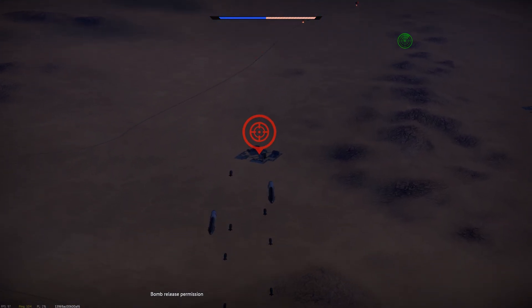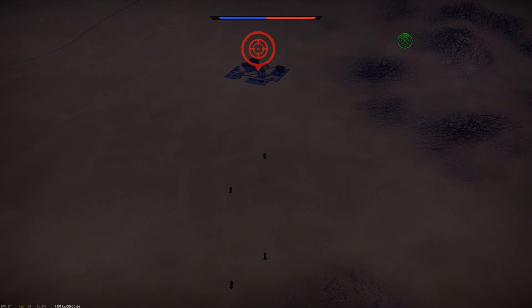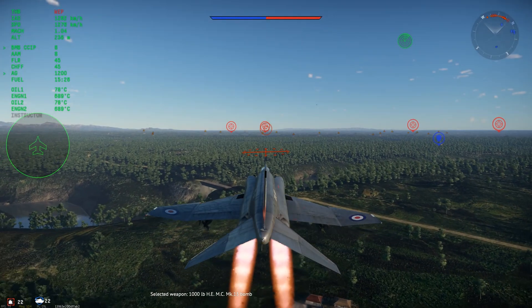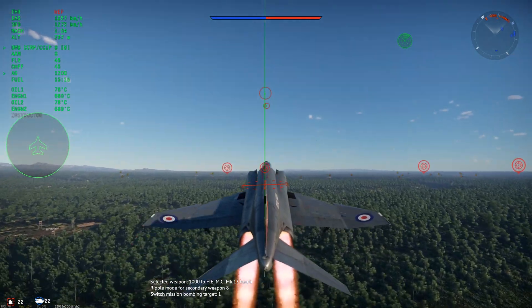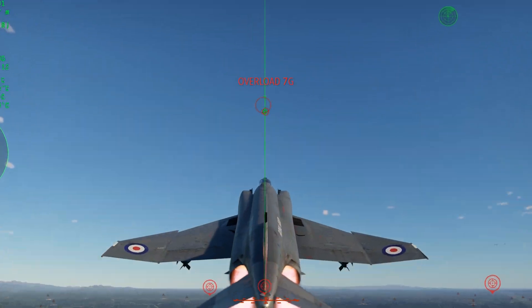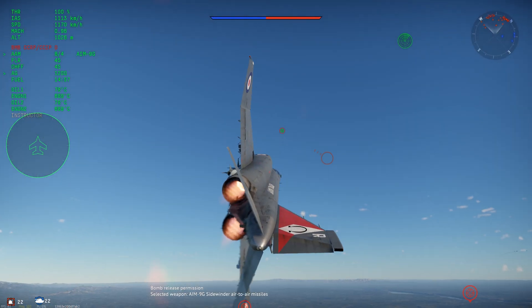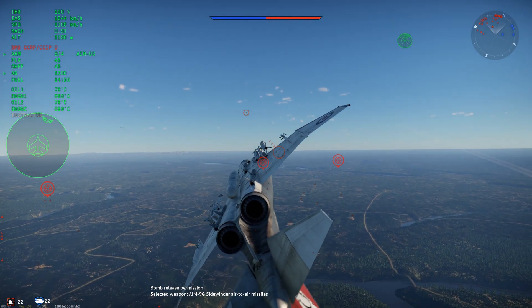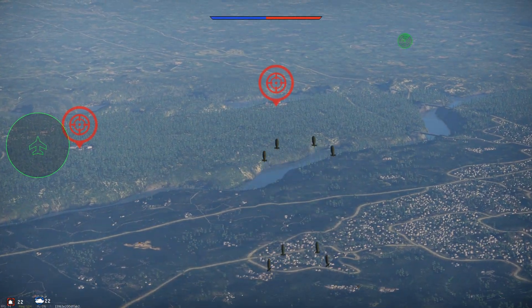Once you're familiar with using CCRP in level flight, you can move on to toss bombing — essentially the same thing, but you release the bombs in a climb. As you get close to the target, usually about when you're even with your own bases, gradually pitch up. Once you see the horizontal line start moving down, stop adjusting your pitch and wait for bomb release. Knowing how close to get to the target before pitching up and how far to pitch up is something you just have to get a feel for. Bombing this way lets you throw your bombs at the target from much farther away, but if you're not perfectly lined up, you're going to miss the mark.